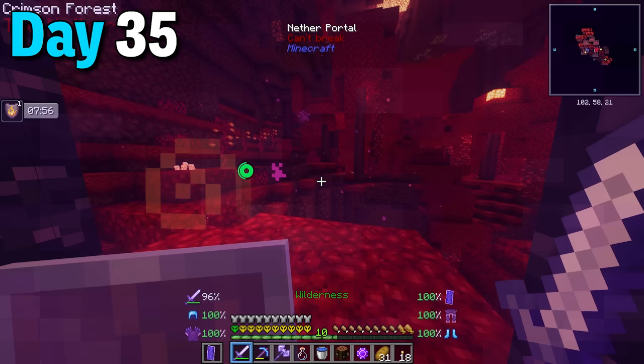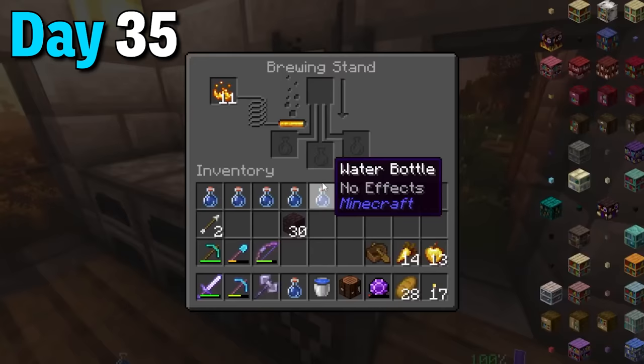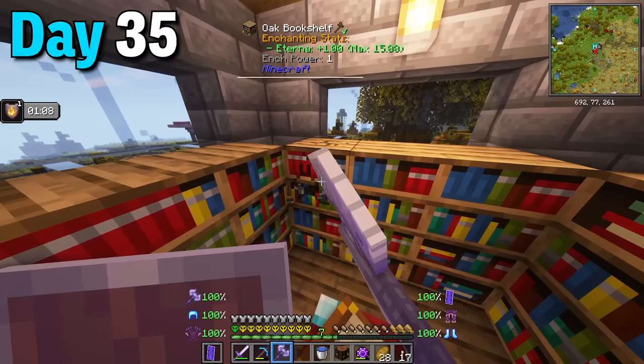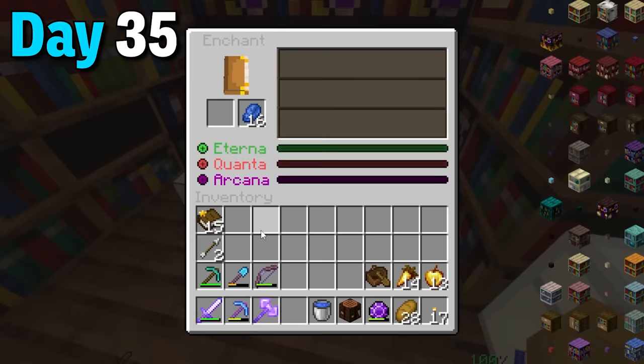Day 35 the goal was simple: make these hell shelf things. First I drank my potions of fire resistance and went over to a stalwart fortress to grab loads of nether bricks. I came right back home and started making tons of glass bottles which needed to be turned into potions of regeneration - lucky for me I had tons of ghast tears. With all that set up I made my first five hell shelves, removed some old bookshelves and placed these bad boys instead. With five of these I could already enchant with 35 levels instead of 30.